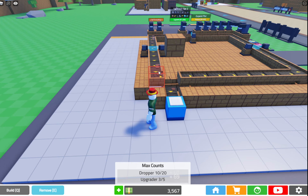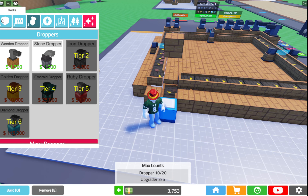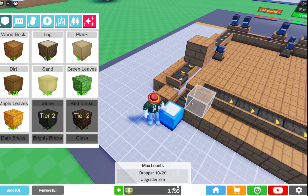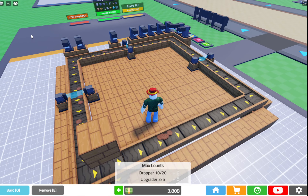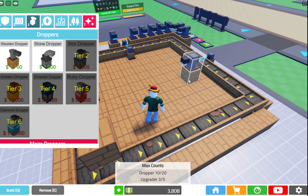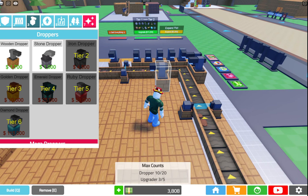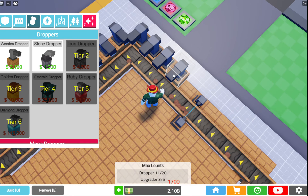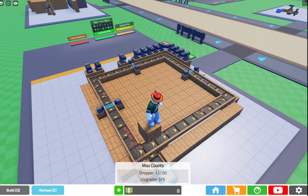So we made around about 3,000 from five minutes. I'd say it's pretty good. It would be more efficient if it actually let me use stone droppers as well, but for some reason it's not letting me do that. I don't know why. But again, just do that — buy some more droppers and just let it go.